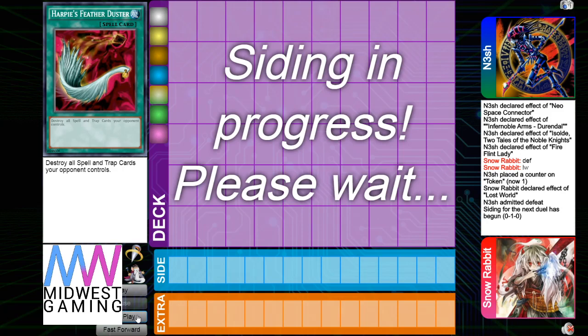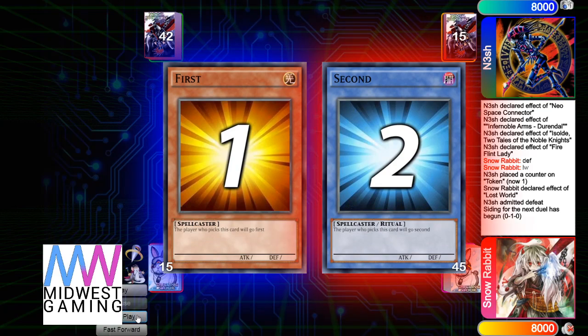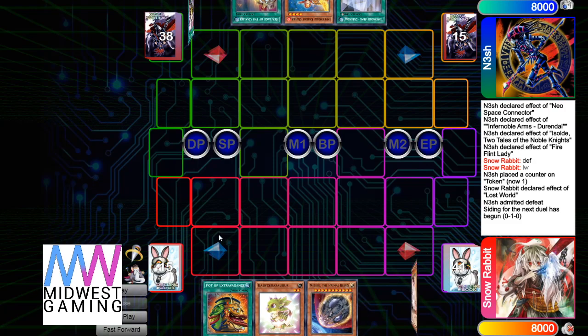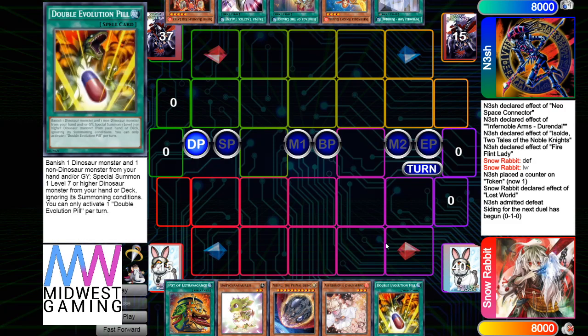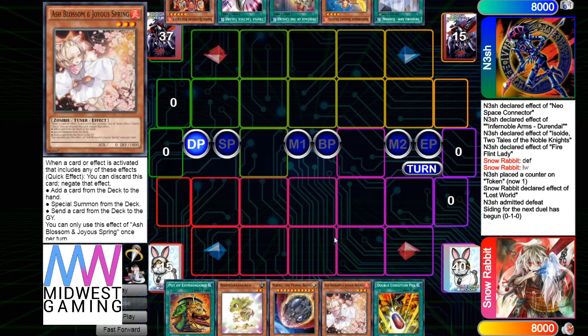Moving on to Game 2 — we're going to see Nesh go first again. Opening hand is Extravagance, Baby, Source, Nib, Ash, Pill. Last game he opened Nib and Gamma, which is the best it gets — both high-impact hand traps. Now he opened Nib, high impact, and Ash, low impact.